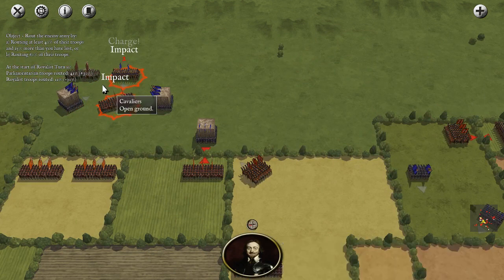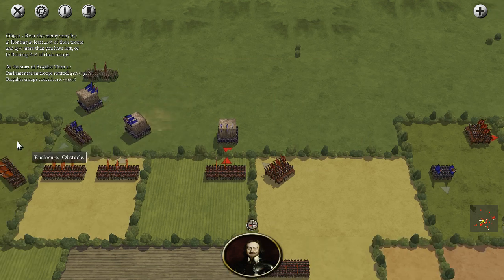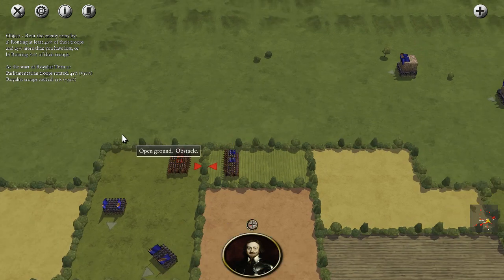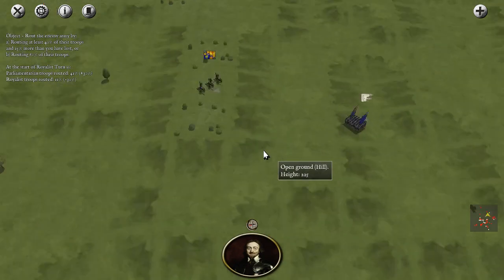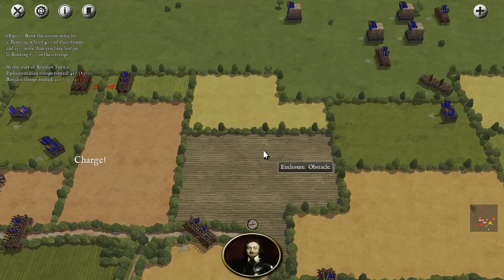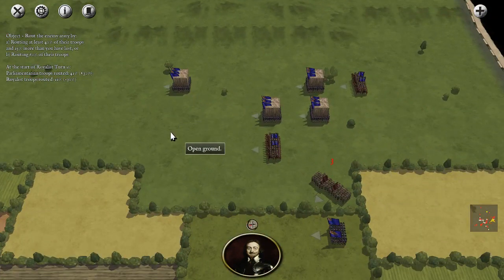I even wonder if the Royalists would take prisoners in a battle like this. I think they would probably just slaughter us — they've beaten us in just about every way here. They outnumber us, they've surrounded us. We've gotten some decent attacks and broken some interesting units, but that's not going to stop their Royalist wrath. The poor clubmen are disrupted. When the clubmen break, we all break — but actually the musketmen are broken and the clubmen have been disrupted.